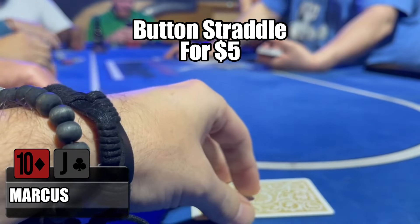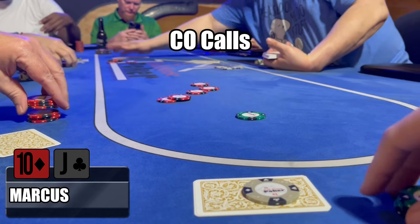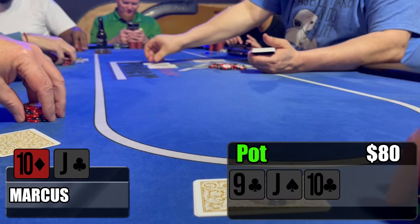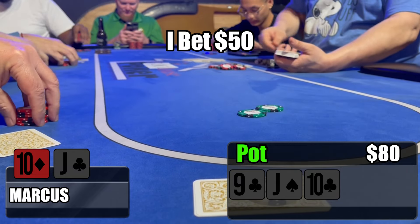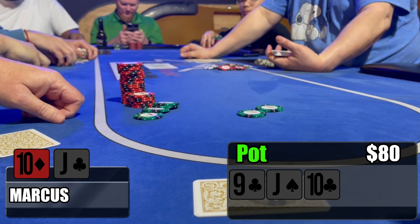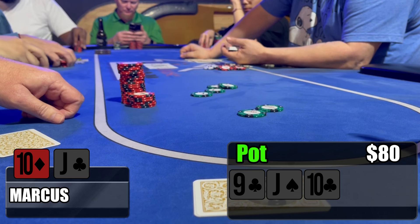The next hand we look down at is Jack-10 offsuit. There's a $5 button straddle. I immediately raise it up to $25 — I like Jack-10, though this is a little heavy for Jack-10 offsuit. Middle position and cutoff call and we are going three ways to the flop, which is really good when we flop top two pair on a nine-Jack-10 with two clubs board. We lead out for $50. Middle position goes all in for $235, which is of course the last thing we wanted to see.